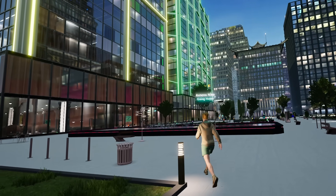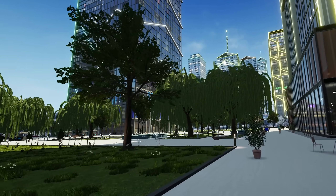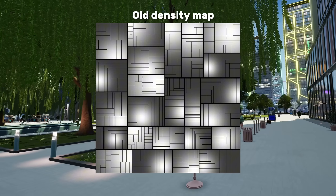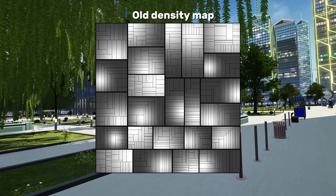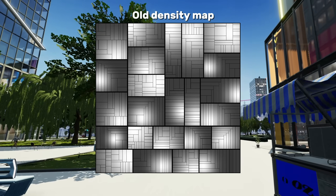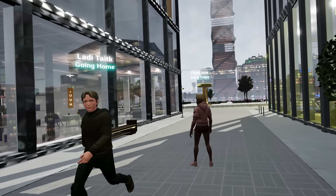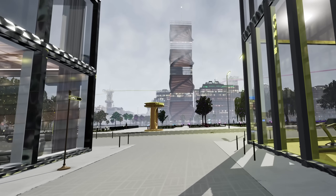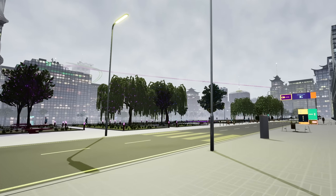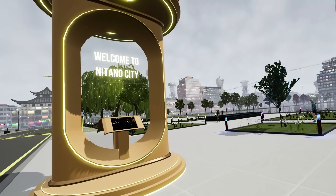I solved the first problem by introducing a city population density map — I did mention it in my first NPC video, but I've made some changes since. At first I only generated an approximate density map that took sector density into account: each sector has a peak and a falloff corresponding to how building heights are computed. There are also rivers and major roads, but no minor roads on this map. The biggest problem was that it does not take individual blocks into account — some blocks may contain no buildings at all, like ponds, which can be quite large. This caused some NPCs to spawn in the middle of a pond, as that area was still marked as populated on the low-precision map.